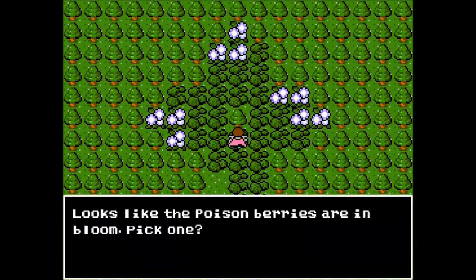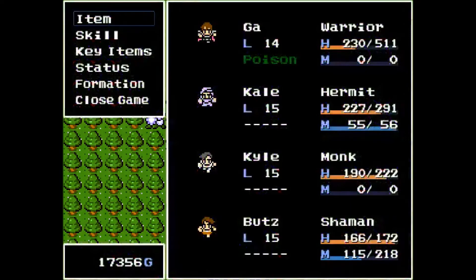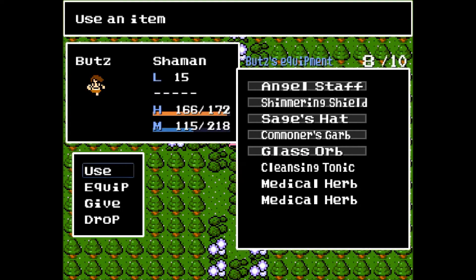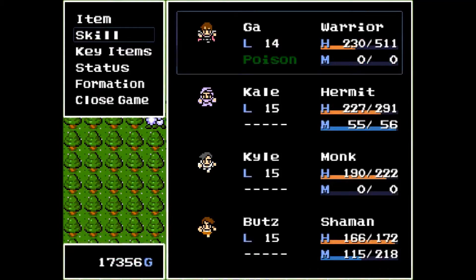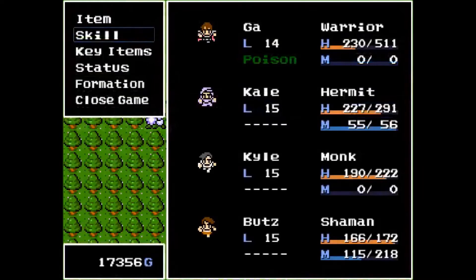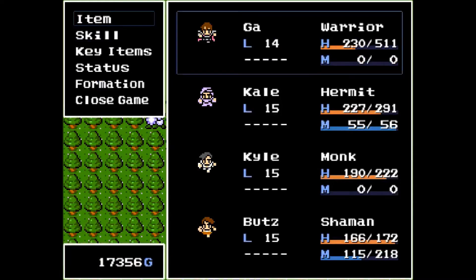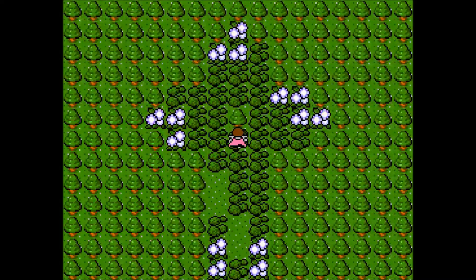Poison berries — yes! What was it again? Was it the gauntlet? Oh yeah! So, do I have a... first of all, does he have it? No, he does not. First of all, let's use a cleansing tonic — because I don't want to waste too much on this. I think it's Kale who has the item — yes. There you go, Kale. Let's keep going — I wish there was a way to get out of here.